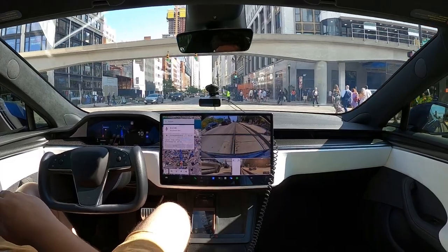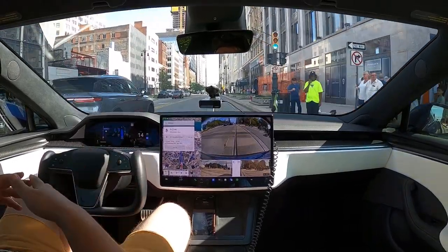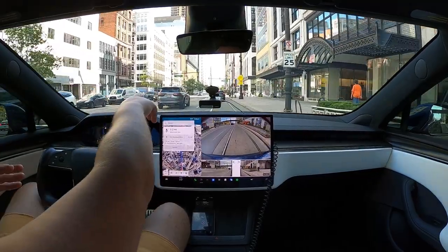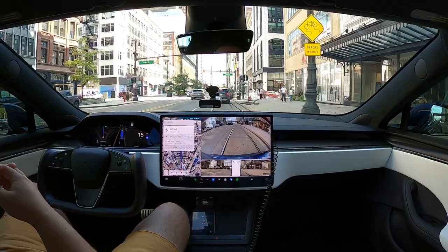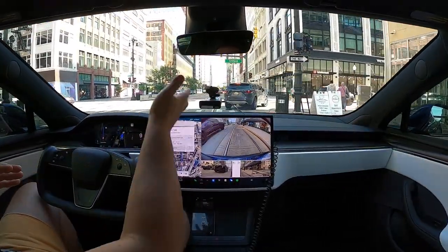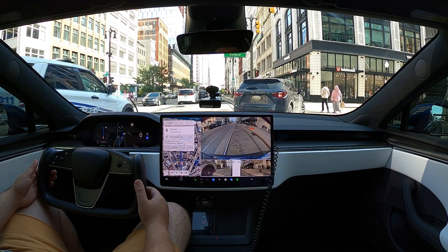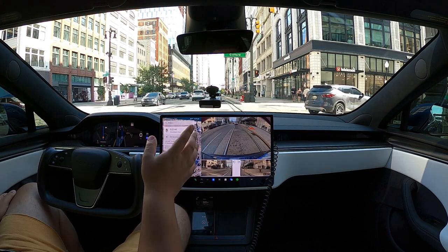So it is green. Lots of pedestrians around. I like how it anticipated this gentleman — he was on his phone in the middle of the road and the car was still going. It didn't just stop. It kind of slowly started going and saw that he was going back into the street. So I'm assuming the neural net, because of the training data, picked that up — like, okay, this person's re-deciding. Nicely waiting for this vehicle, and now we can't go because it's a yellow light. Nicely coming to a stop, waiting for that vehicle to go. If it was green, it would have gone.